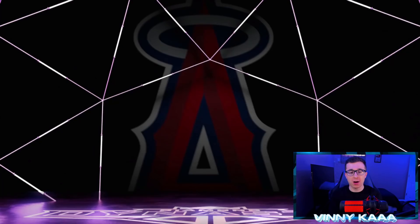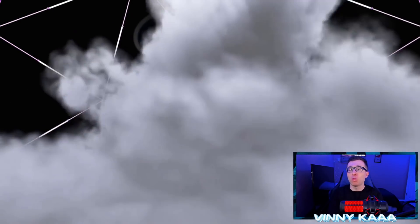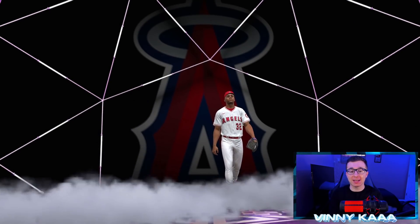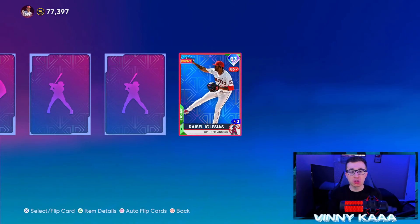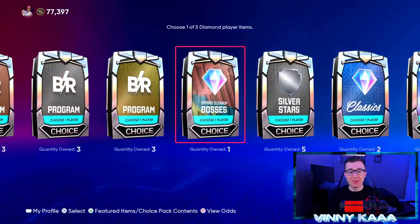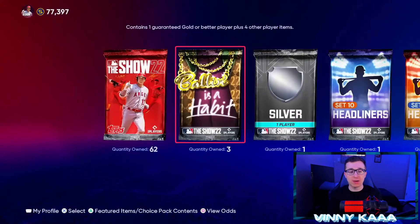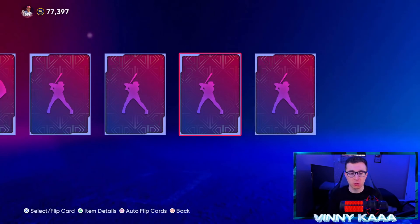In the last pack opening video yesterday, I did it on the no money spent account and pulled nothing in the headliner packs, nothing pretty much in the standards or bonus habits. So hopefully today is gonna be different. We started off awesome — it is gonna be a purple but I don't care, I'm just happy to get a diamond. It's gonna be Ryzel Iglesias. That's the one Angel we really didn't want, but I'll take a diamond Ryzel. He's gotta go for at least 10,000 stubs — actually 4,500. Whatever, I'll take it. It's a diamond. We have that set 2 headliner pack.